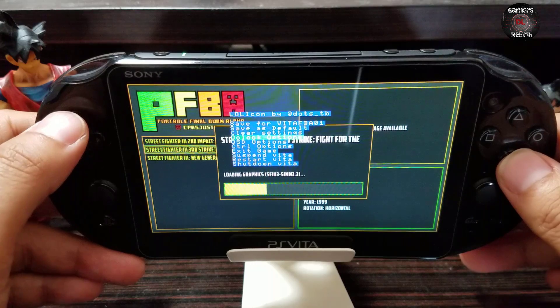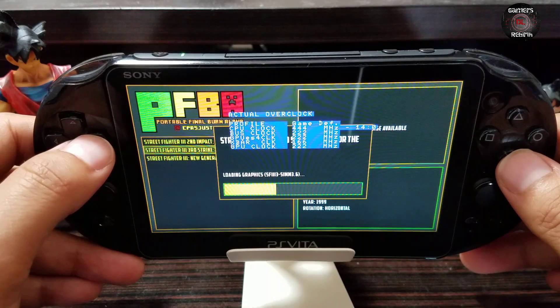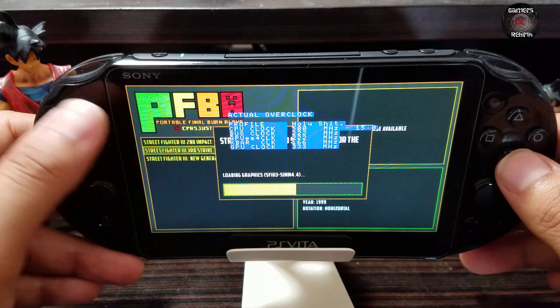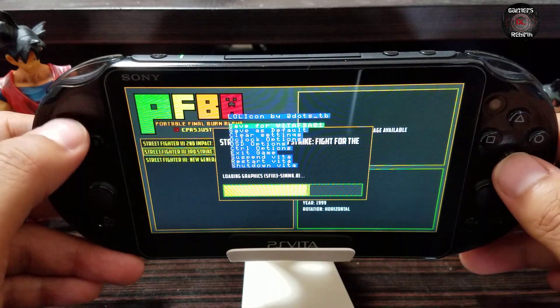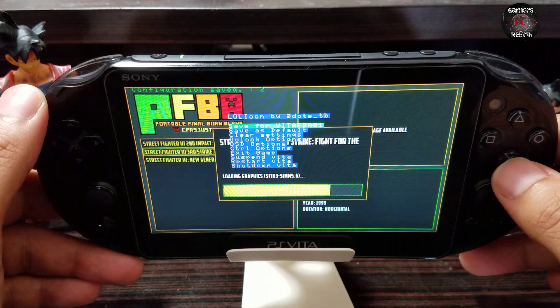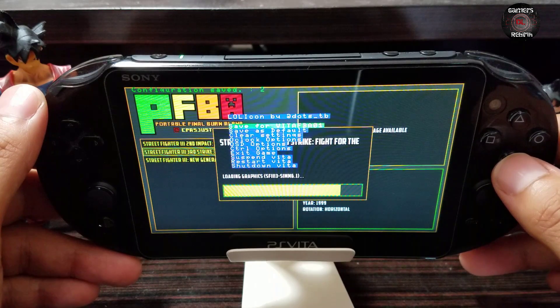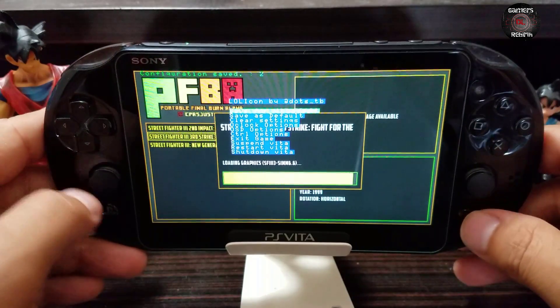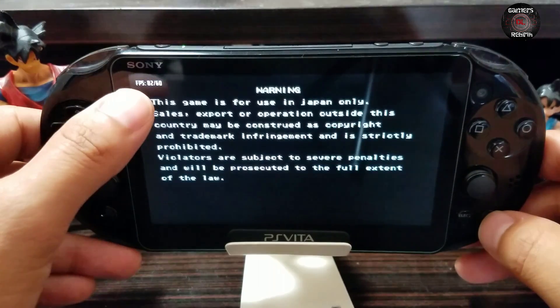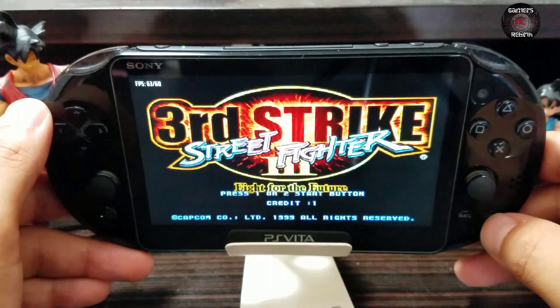It might lag a little bit, but it still works. So we go to the all clock options and now we're going to enable the HOLY. Press circle and then we save the configuration for Final Burn Alpha. Then we're going to press select and down. Now let's see the performance.